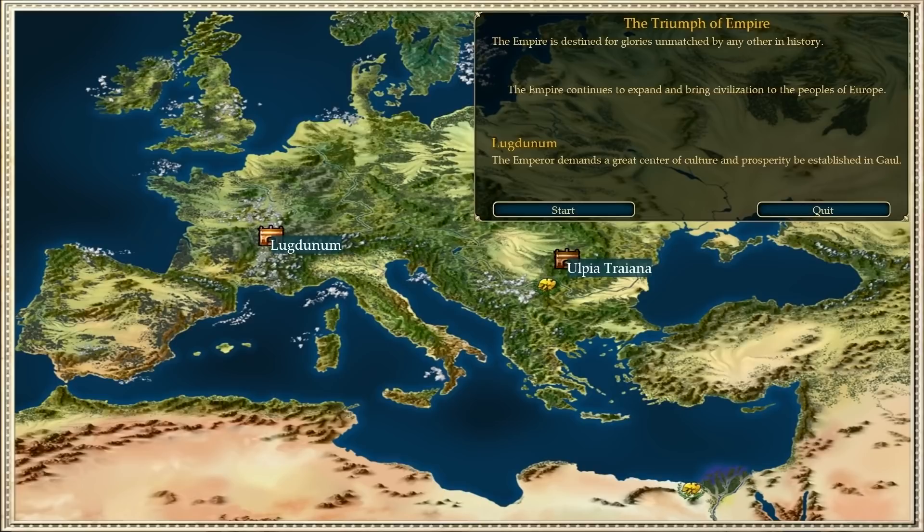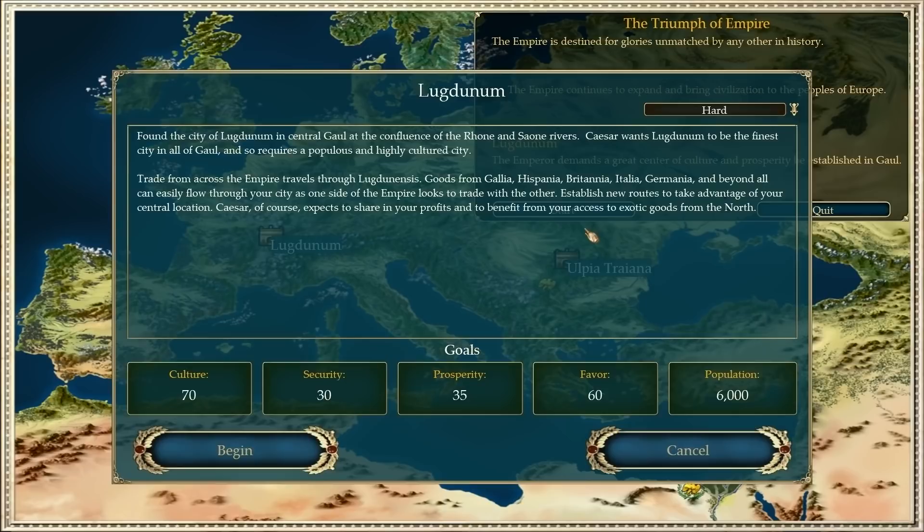Found the city of Lugdunum in central Gaul at the confluence of the Rhône and Saône rivers. Caesar wants Lugdunum to be the finest city in all of Gaul, and so requires a populous and highly cultured city. Trade from across the empire travels through Lugdunensis — goods from Gallia, Hispania, Britannia, Italia, Germania, and beyond all can easily flow through your city as one side of the empire looks to trade with the other. Establish new routes to take advantage of your central location. Caesar expects to share in your profits and to benefit from your access to exotic goods from the north. So he's going to be asking for money and probably exotic goods that I can import.